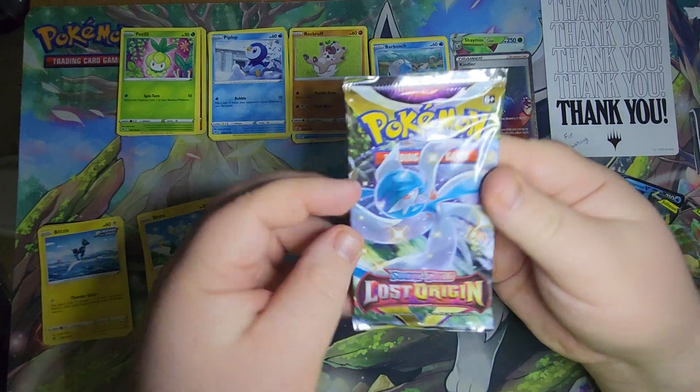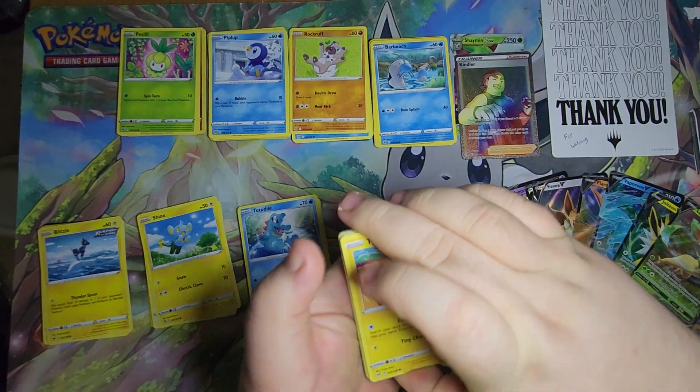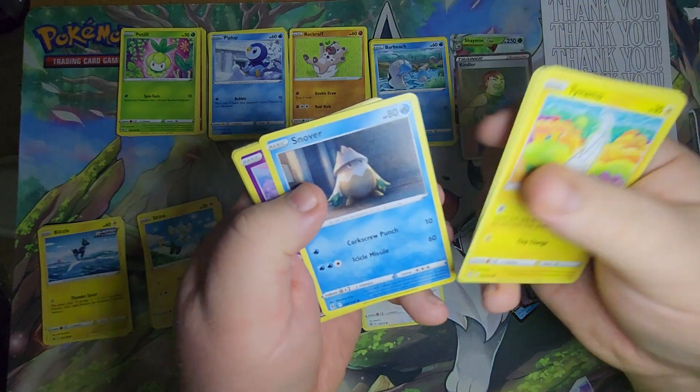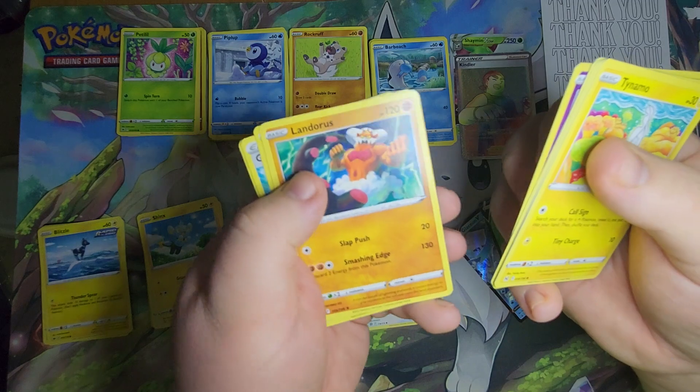Last pack, we have Lost Origin. Reverse Foil Trapinch, and a Rare Landorus.